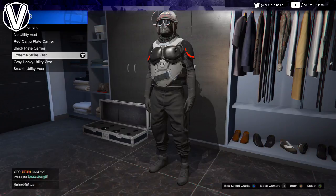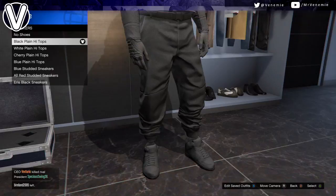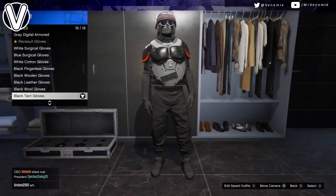To apply this to your character, you can either watch the video or listen to my voice, or both. We're gonna work our way down from torso to feet and then work on the accessories last. For your top, you want to put on the black battle vest combined with the extreme strike vest for your legs.